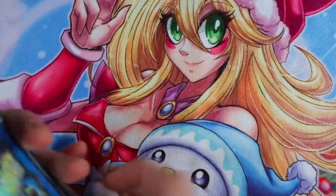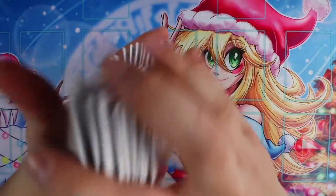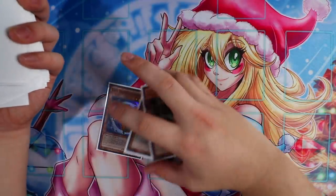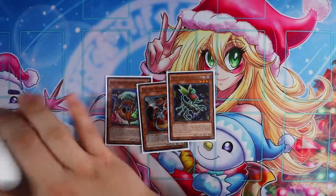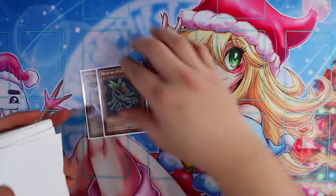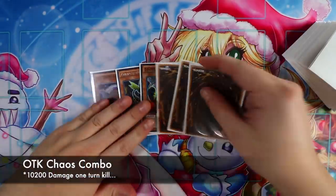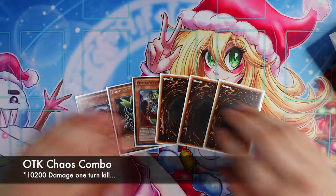Welcome to the combo part of this video. I'm going to showcase some crazy things you can do going second, especially opening up these three cards, which is really insane. If you open up with Orphus Scorpio and Black Dragon Wyvern Buster, it's pretty good as well — there's a two-card combo with this deck. But if you open up with Eclipse Wyvern, it makes it easier to combo off.